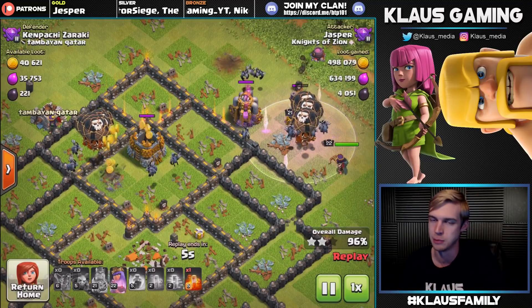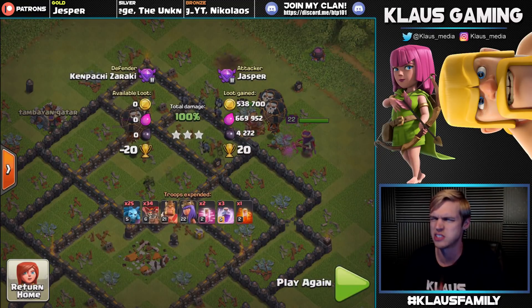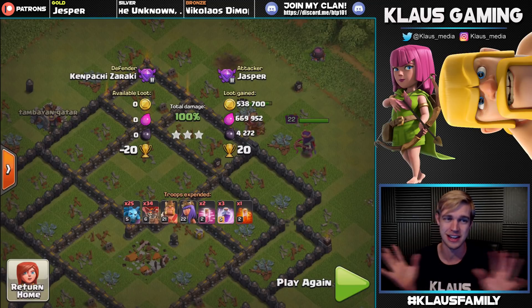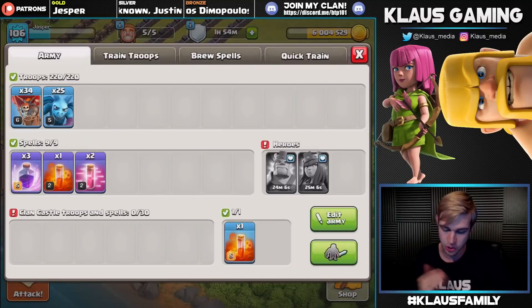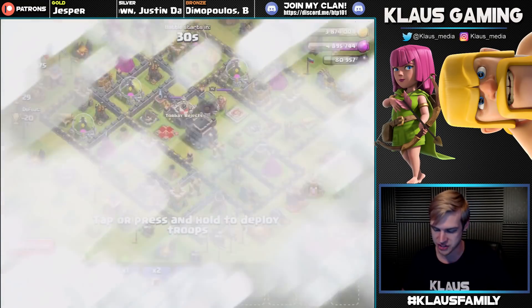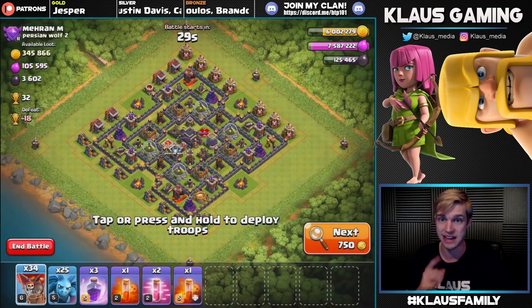I'll be honest, I've been playing Jasper very often because of the Town Hall 11 push to Legend League - actually top 200, that's what we're going for. But anyway, tons of crazy loot. Been finding it like crazy. If you're looking for loot, come to Crystal League - it's the best. Queen is asleep, king's asleep as well, but I've still got Lunion. So let's go out and do a heroless raid to see what we can lock onto. The problem with not having heroes, of course, is you've got to hit a weaker base.